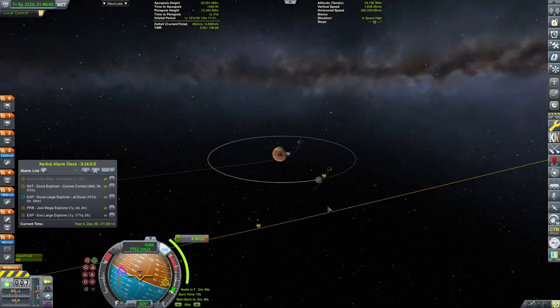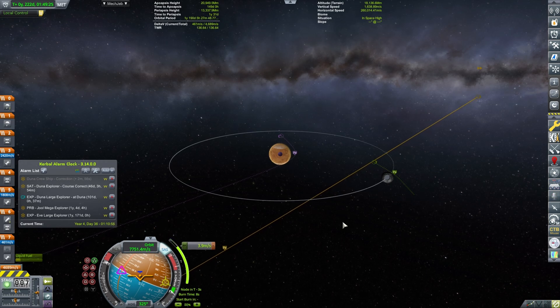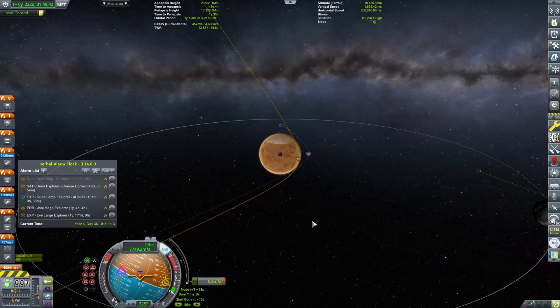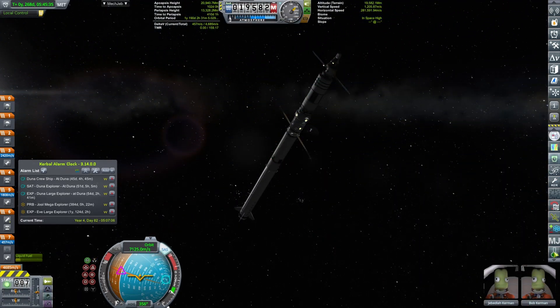Just making sure I can see what's being done. The maneuver node will be starting in 30 seconds, so I have to be really careful — these are teeny tiny maneuvers that have huge impact. The burn is done. That is good enough, so the next item of business is to go all the way to Duna.